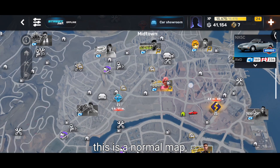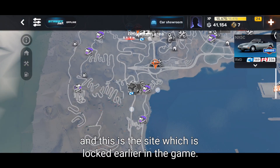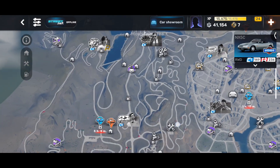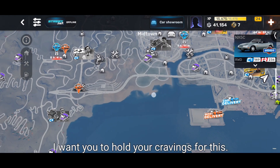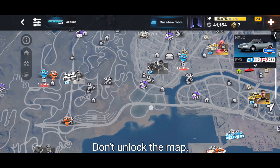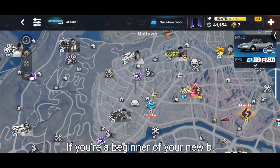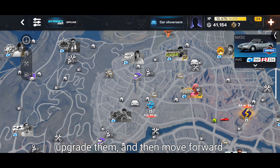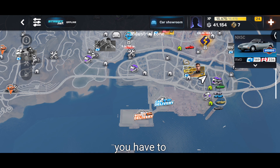Jump to the map — this is the normal map and this area is locked earlier in the game. Hold your cravings and don't unlock the map, don't spend money if you're a beginner or a newbie. First, progress in the game, get good cars, upgrade them, and then move forward.